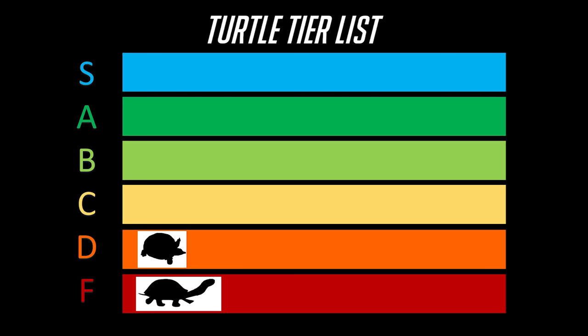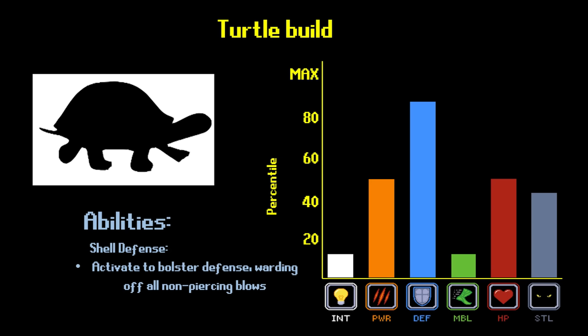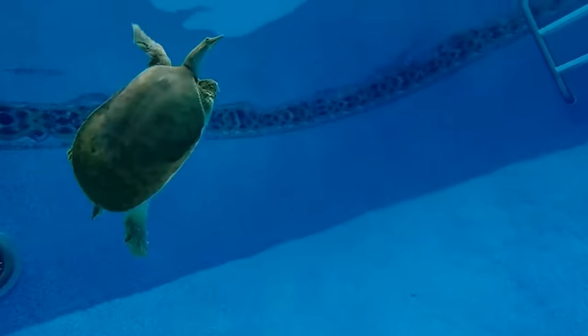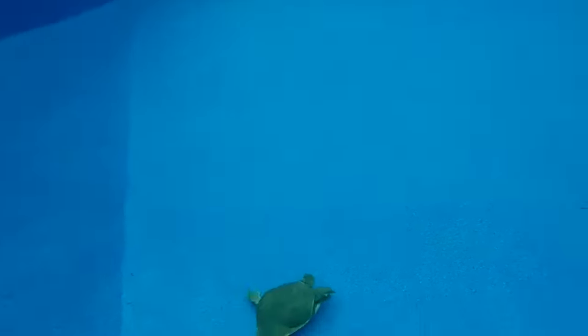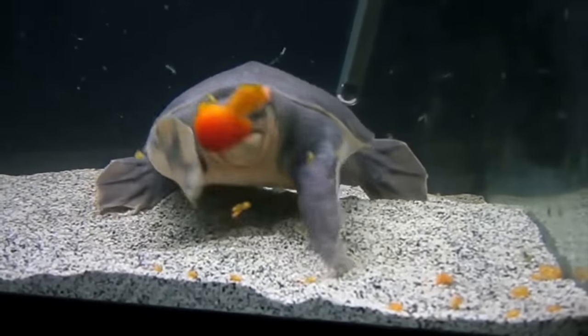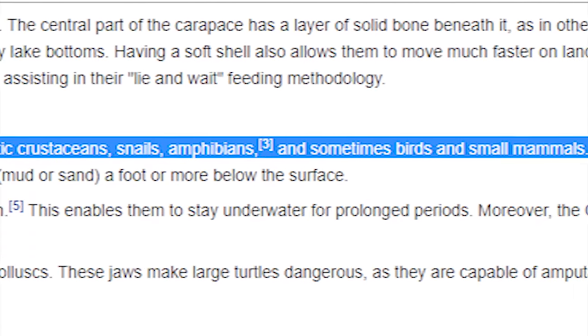Softshell turtles are the next build on our list. This is a very unique take on the turtle build. Most of the time you'd assume that a turtle player's highest stat would be their defense, while their lowest would be mobility. But for softshells, it's quite the contrary — they've got only average defense, having used some of those points to give themselves above-average mobility instead. Their bodies are extremely flat, granting them a powerful mobility bonus in water. While they definitely don't have the strongest bite attack on the list, a softshell turtle can deal a solid amount of damage with their bite — enough to pierce the defenses of snails, fish, and crustaceans.